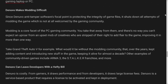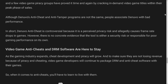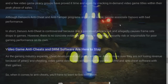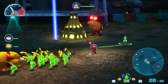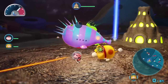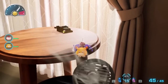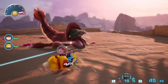It gets worse: Denuvo can leave developers with a hefty bill since it's a paid service. Based on personal experience, sometimes you can't even access your video game without an online connection — though I don't know if they'll use that technique on Switch since it's a portable system not always meant to have internet. People playing hacked versions with Denuvo removed are not only seeing better performance but can also play offline. It's not been a good thing for most gamers, but now it's coming to Nintendo Switch.